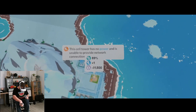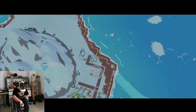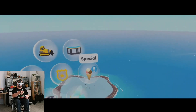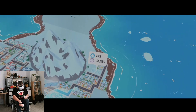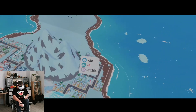Another thing I would love to see is that when you are putting down a service building like a water tower or a police station, you have an aura of effect, but there is no way to see that aura of effect after the building is placed. I would love if I could just tap on the service building and then see the aura of effect for a few seconds.